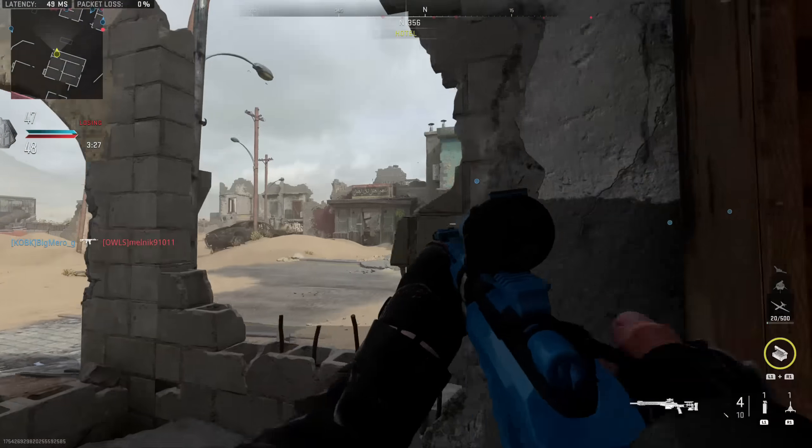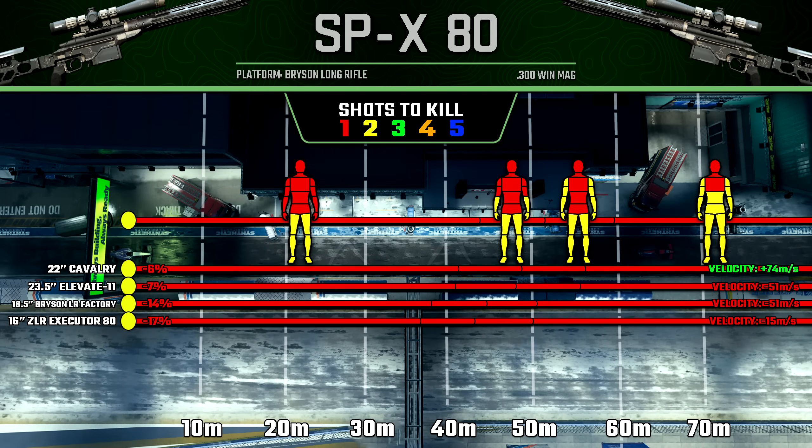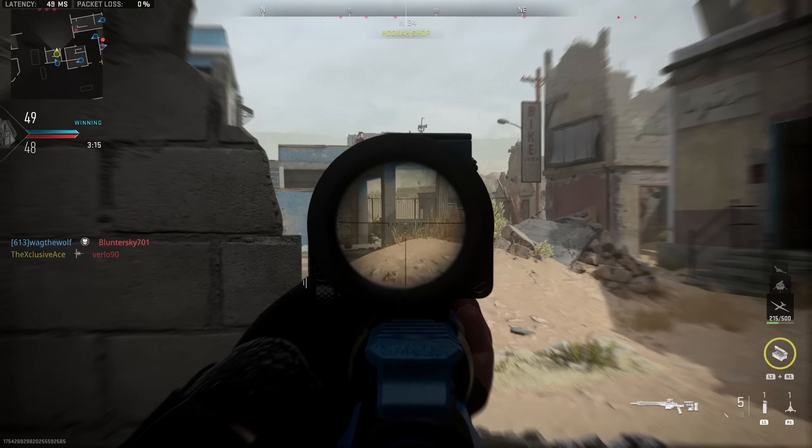For the barrel attachments and their impact on ranges and bullet velocities, all of these barrels will hurt range values by varying degrees — from a 6% reduction all the way up to a 17% reduction — so you may want to keep these in mind while creating your class setups. It is worth noting that even though all of them reduce range, one actually improves bullet velocity by a fairly noticeable margin, and that is the 22-inch Cavalry Barrel.